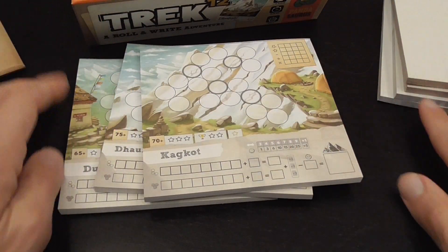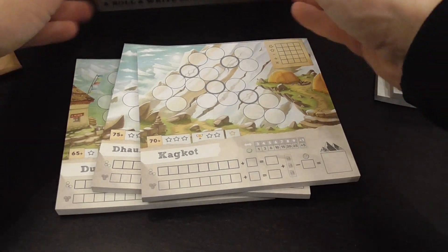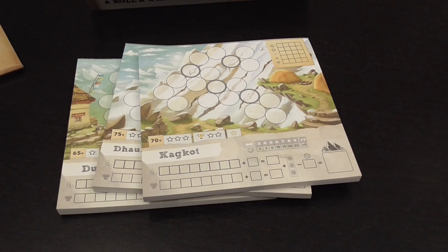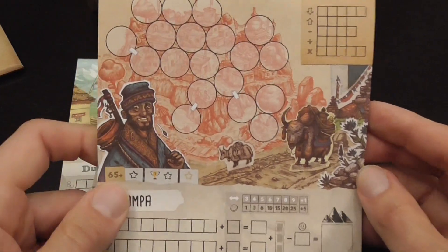It is a true legacy game, but because of that I have to be a little vague about certain things — I can't tell you what's in the envelopes. I played both the base game and also one of the expansions, Track 12 Plus One, and I can show you the basic pad you find in the expansion.